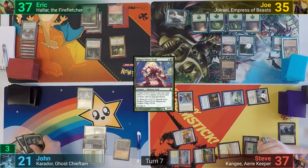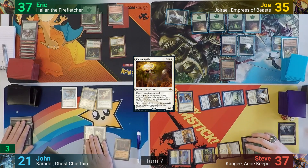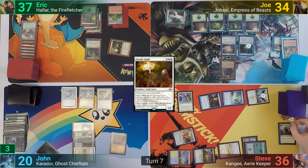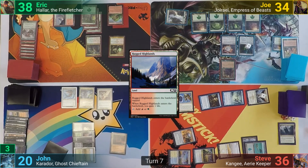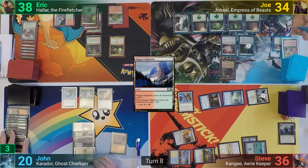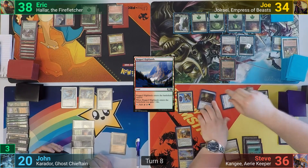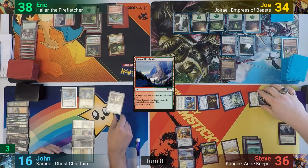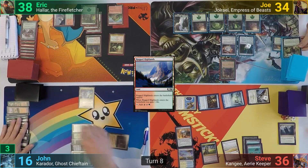John casts from his graveyard in his main phase a Karmic Guide, which brings back the Mind Slicer again, and passes. At end of turn Eric taps the Druid to deal one. Eric plays a tapped Rugged Highlands gaining one, and passes to Joe, who passes to Steve. Steve plays an Island, goes to combat swinging his team at John. John blocks the Sunstriker with the Karmic Guide. At end of turn John once more sacrifices the Mind Slicer to the tower and everyone discards their hand.